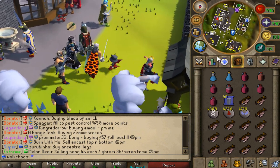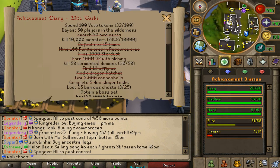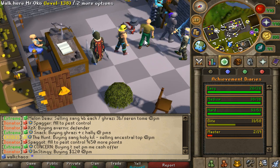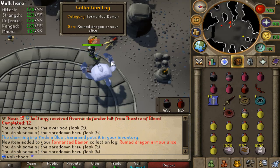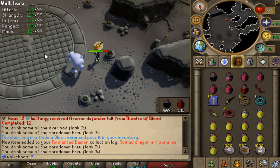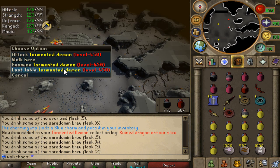Let's go and check out some lovely achievements that we're going to be farming right now on the Elite Woods. Let's go ahead and kill some Tormented Demons — 20 right now. Let's go for about 10 kills. There we go — collection log drop right here, Ruined Dragon Armour. I want to know the drop rate for that one — I think that's actually a pretty high drop.